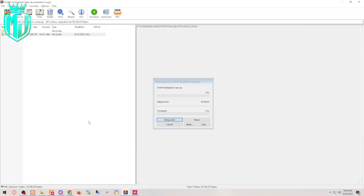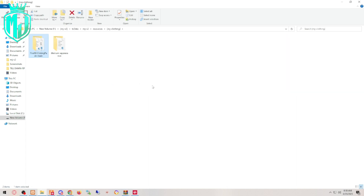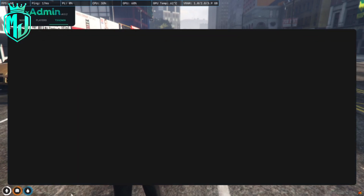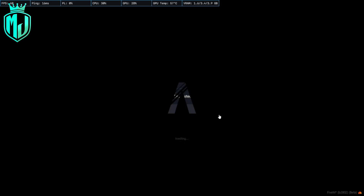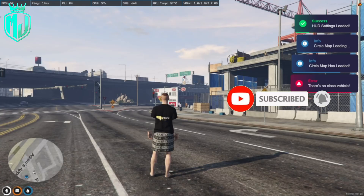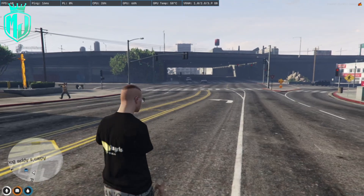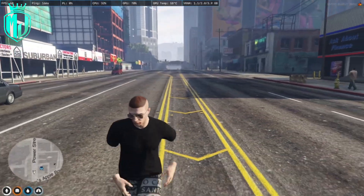Let's go. Copy the folder and add it to your clothing folder. I'm gonna rename it. And here you go, this is how you can do it. I will show you what you can see in the clothing pack.